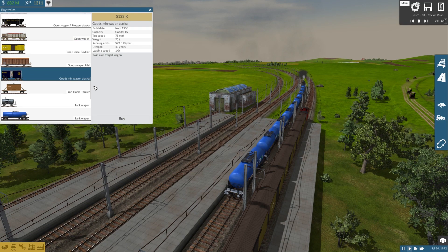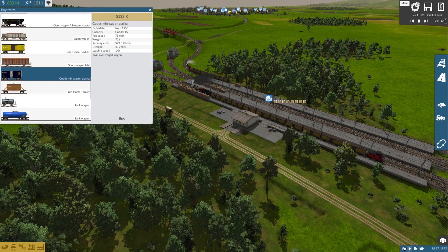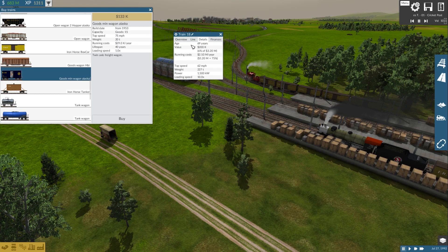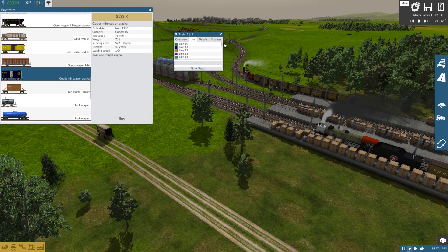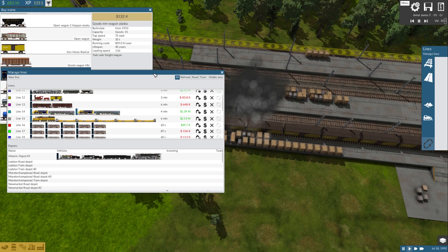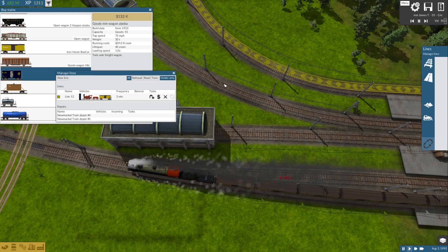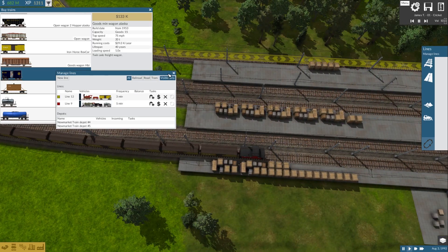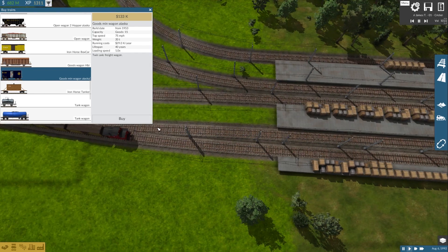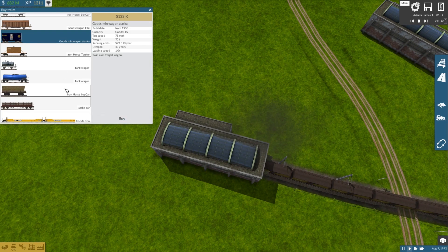The Iron Horse box cars carry 9 goods each, weigh 8 tons, cost 48 to run, and are 150k each to buy. The Alaskan box cars — which I don't have running at the moment — are 133k each, built from 1993 onward (probably should be the 70s), top speed of 75, weigh about 20 tons, running cost of 29k, lifespan of 40 years.